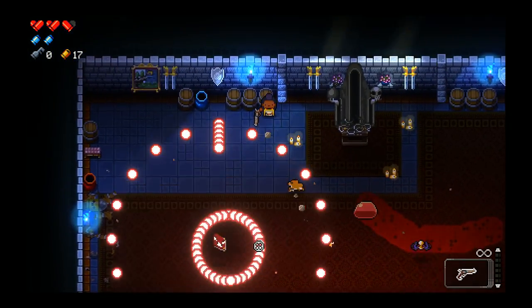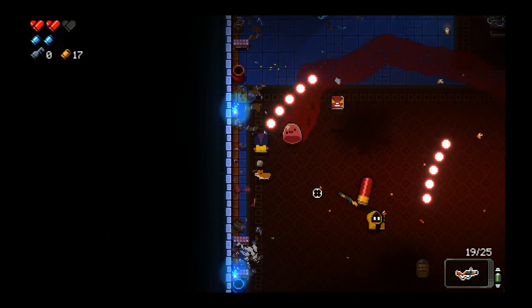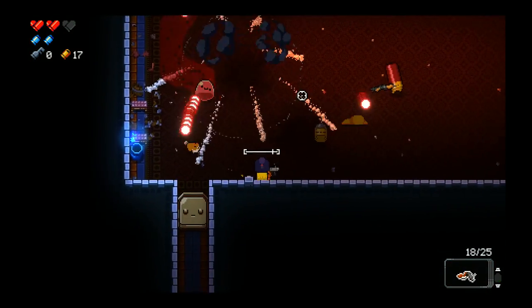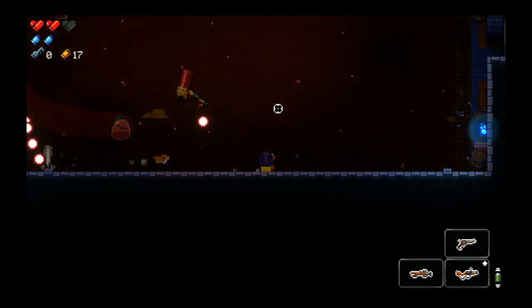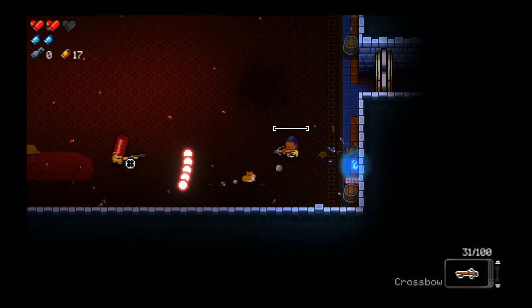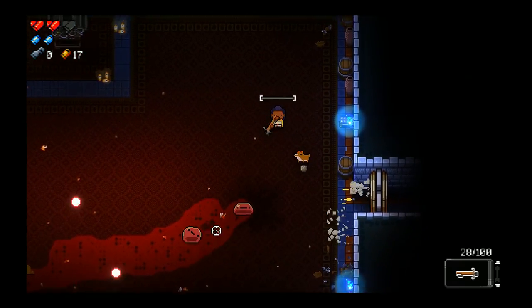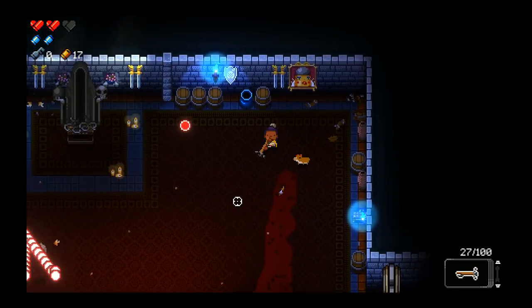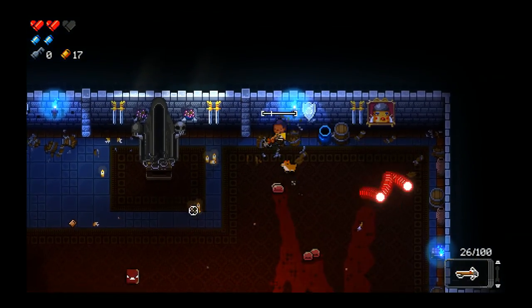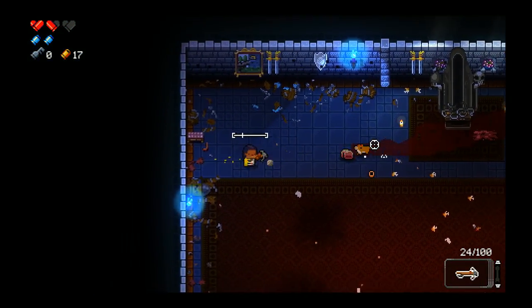We have a lot of enemies coming in, a lot of these circle explosion patterns. We're going to go crossbow and try to just snipe these guys off one by one — might be the way to do it. I don't know how long this room is going to be though. It's like 10 waves. We're going to be out of crossbow ammo — the slime got me in just no time.